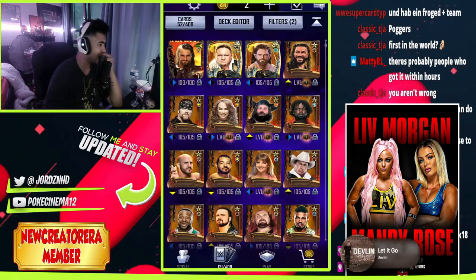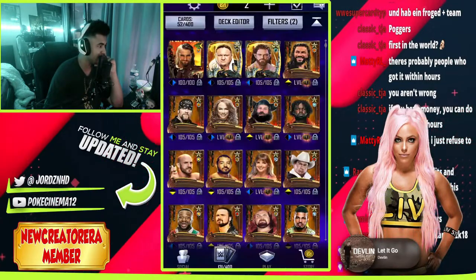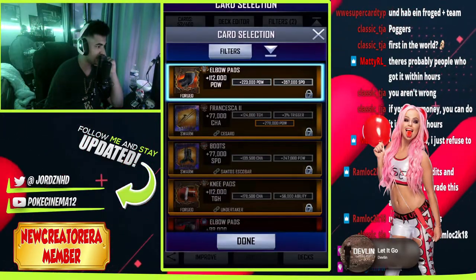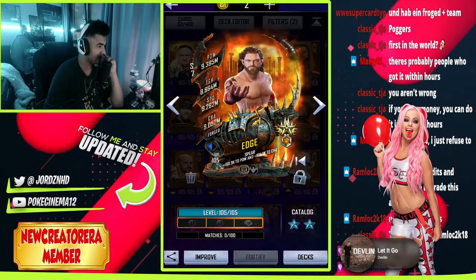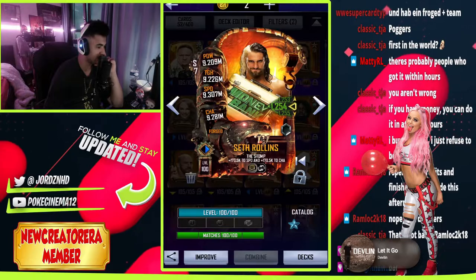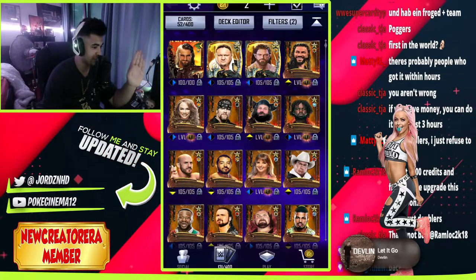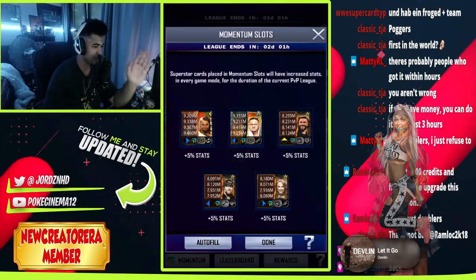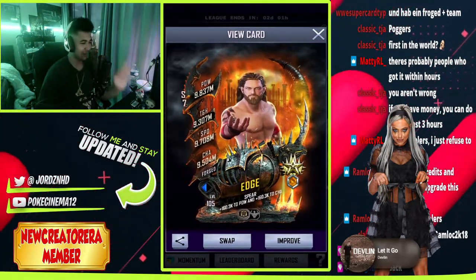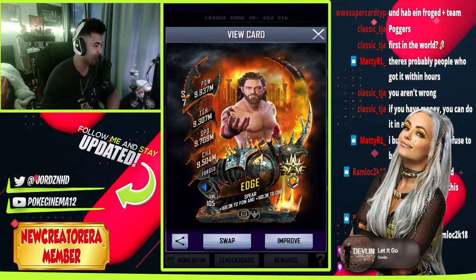So what I'm going to do now is remove the forged equipment from Seth Rollins and put it on Edge — swap for that one. This one makes the card insane. And then on this one we go, remove and we put that on Rollins — knee pads, we put those on Rollins. Now we're going to check what his stats are going to be like on momentum. It's full heroic on momentum — PVP momentum, autofill, bing bang bosh. Holy smokes. I reckon fully play leveled, this card is going to have probably 10 million power and probably just saving speed.